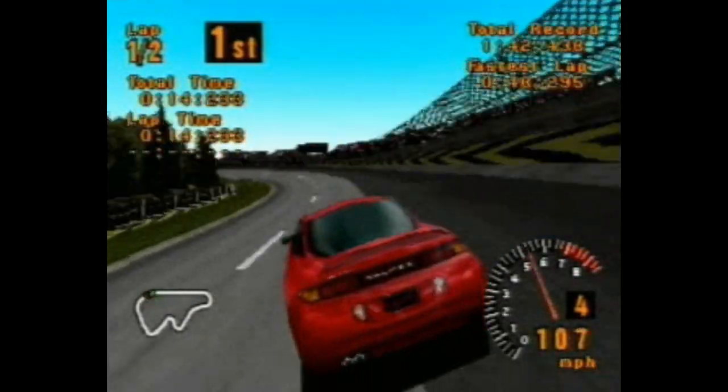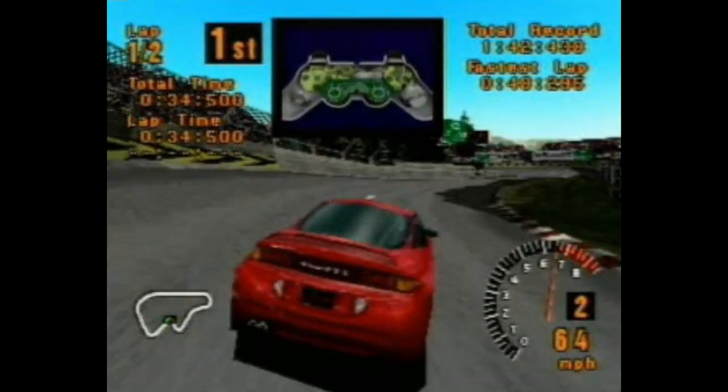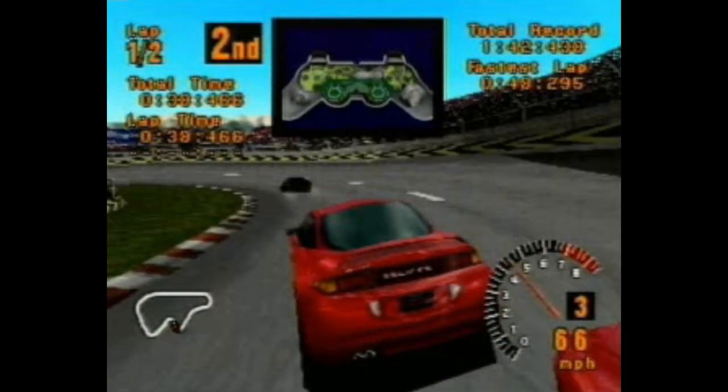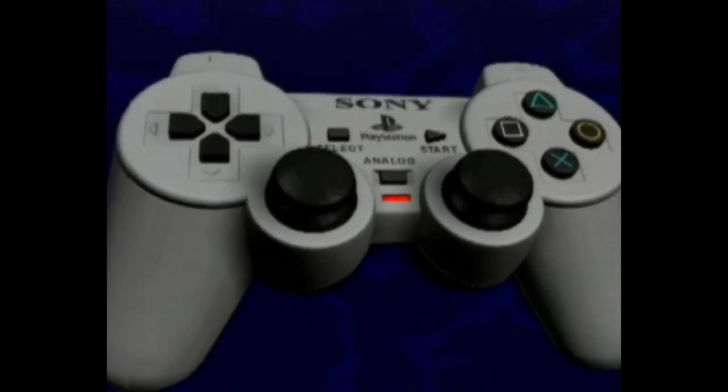Brush against something and that side of the controller shakes. Slam into something and both actuators spin hard to give you a big jolt. Because more of your senses are involved, you'll find yourself drawn deeper into the game. You'll also get a precise, light steering touch from the analog thumbsticks.